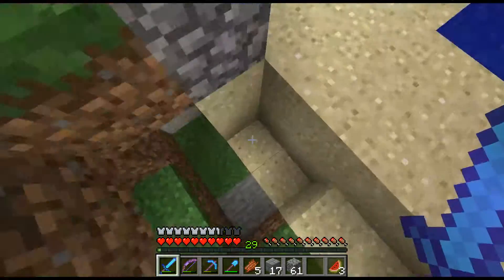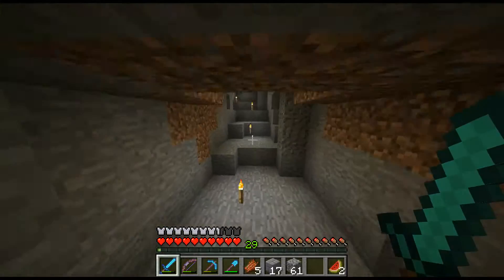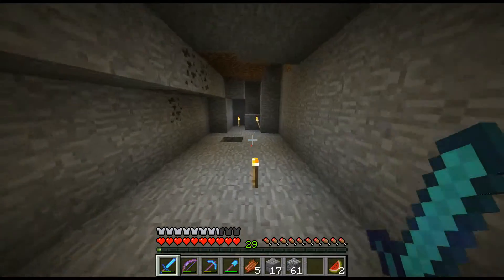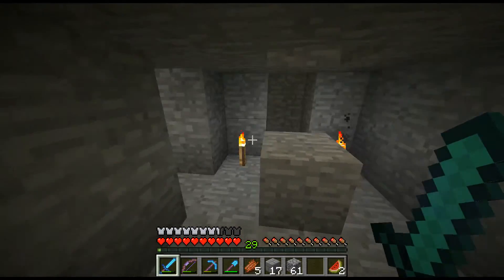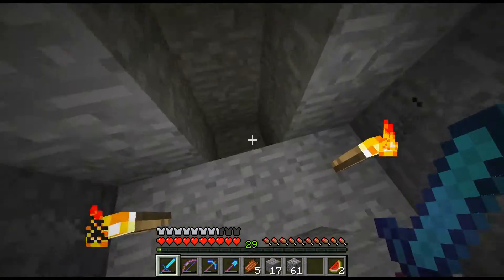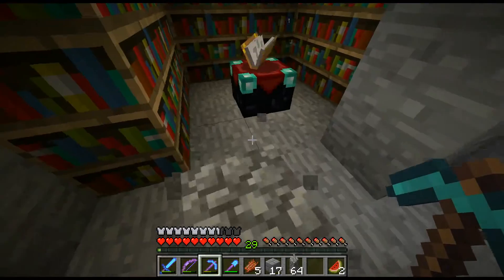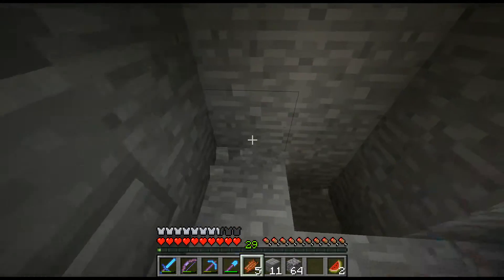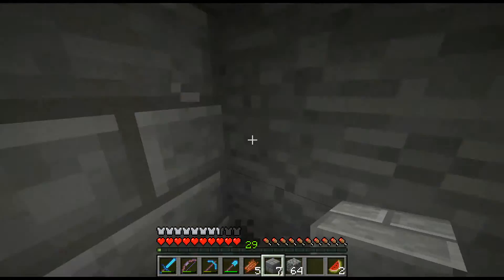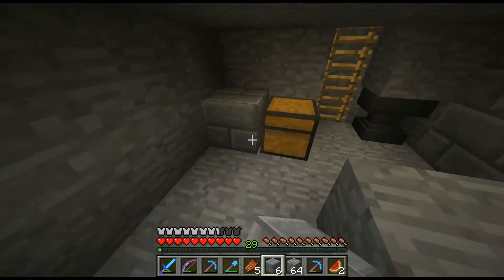I'm currently carrying my Power 4 Punch 2 bow, which I love — Power 4 Punch 2 is amazing. I realized I didn't really bring much to design with; I mostly just brought stuff to do redstone with, and then forgot to get a lever. I'm thinking sandstone — I really like sandstone — but I'll probably just go with stone brick. Stone brick is much easier for me because I don't have a desert, and stone brick looks good too.